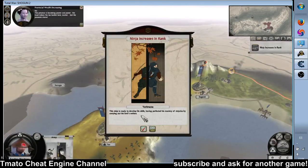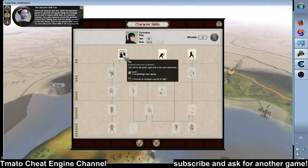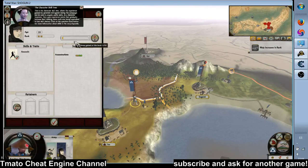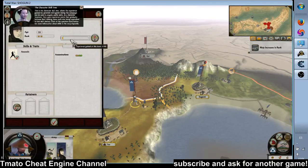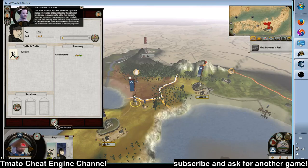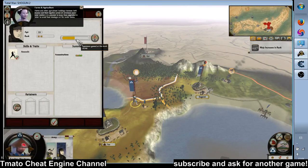This is the character skill tree, where the experience gained by generals and agents during the campaign can be used to acquire useful skills. As a character improves, they gain experience points and ranking stars. Farms and other agricultural buildings increase both income and food production.